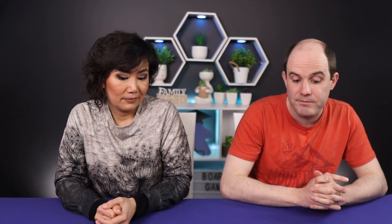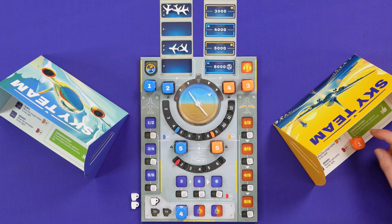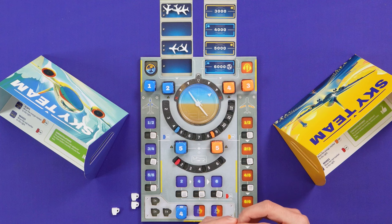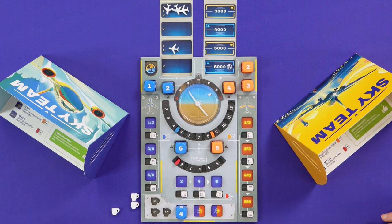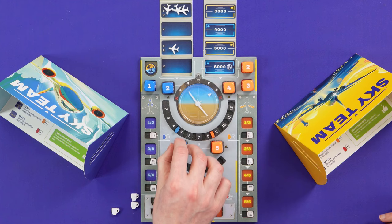That plane goes up to another altitude and out of our way. My last action is to pop one down in the focusing area and grab a coffee token. Can I use that coffee now? I'll turn this one into a two and get rid of one more plane. More planes cleared — that's good. That is the end of the first round.